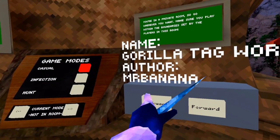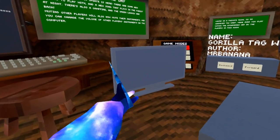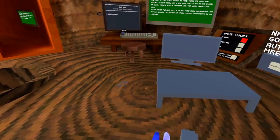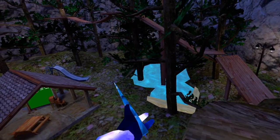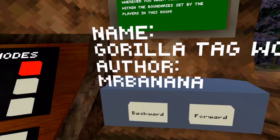Gorilla Tag World by Mr. Banana. Let's see what we got here — just a bunch of stuff, like a little room made by Mr. Banana. Come out here and there's some stuff too, like Gorilla Tag but it's flooding. Some nice stuff like that.